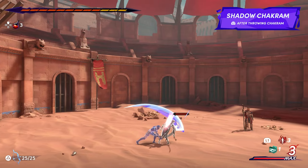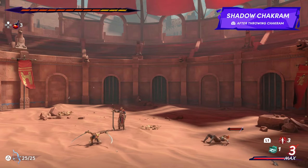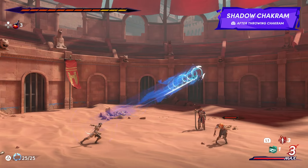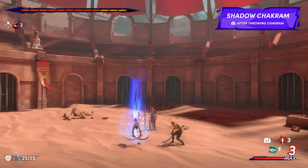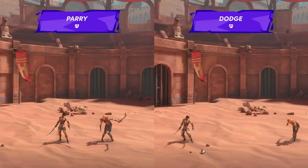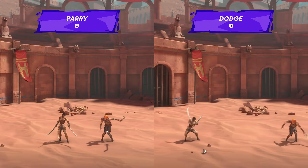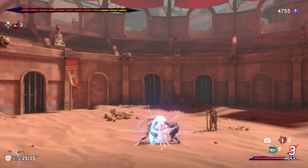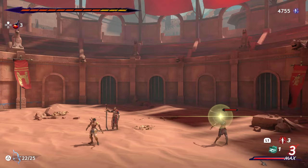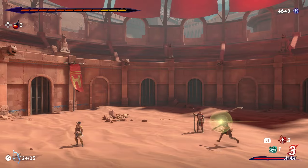Later on in the game, Sargon also gains the ability to teleport to the chakram's location after being thrown, creating new combo opportunities and combat potential. On the defensive side of combat, Sargon is just as adept with avoiding damage as he is in dealing it. He's equipped with a parry and dodge, both of which can be executed when grounded or airborne. The parry will briefly stagger an attacking enemy and leave them open for counterattacks. If the parry is missed, however, Sargon will take increased damage from that attack, making the parry a riskier option compared to dodging.